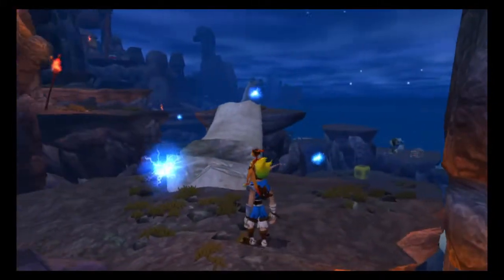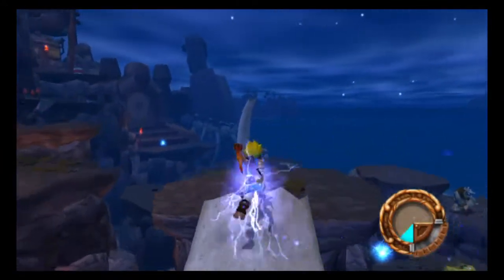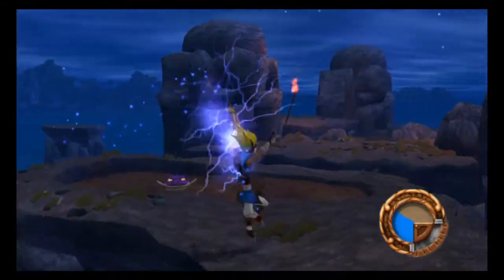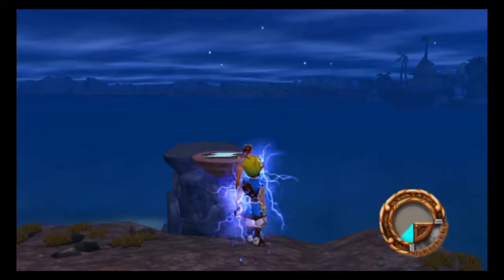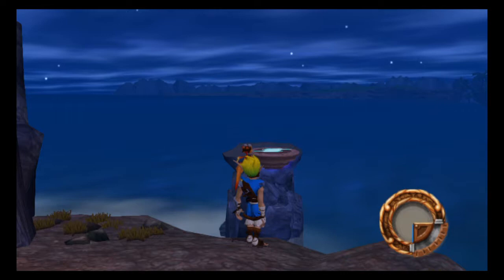The first thing you want to do is come up here, grab this one, run this way, grab that one, grab this one on the ground here, and make your way over here. This little pad will be right here — you can only activate it with the Blue Eco, which I've already activated. I forgot to hit the share button when getting this one.